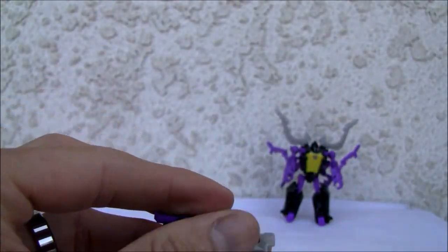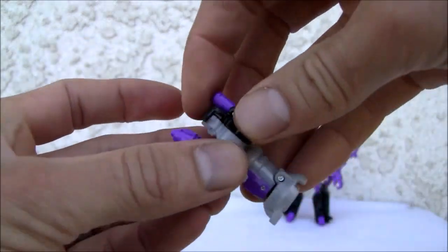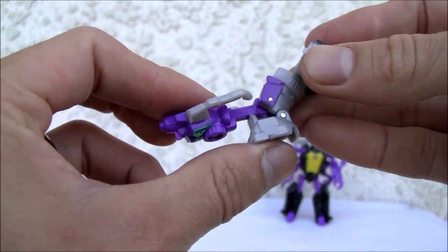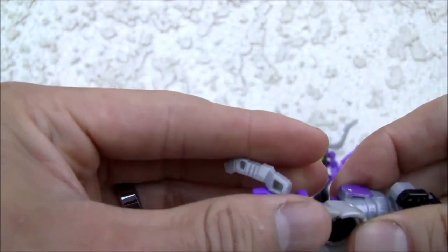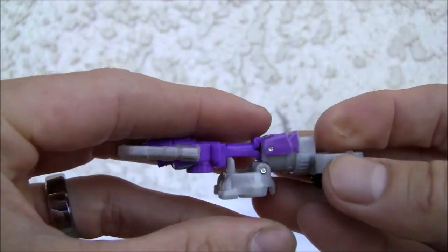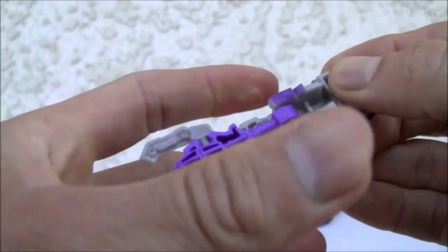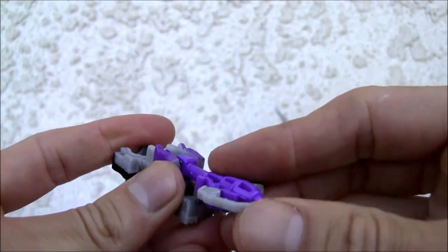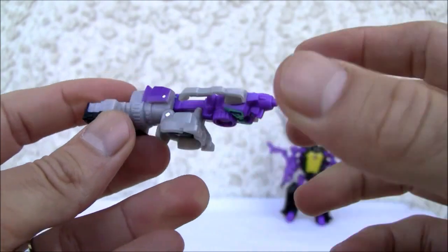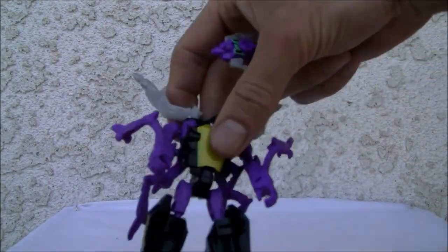There's also an alternate mode — camera mode. And of course the Target Master mode, which basically he just pops out like so. If you want to move the arms forward, just put the little tab down and he can become a weapon. It's up to you if you want to put the arms out. He's pretty large — almost the size of Scrapnel, which is kind of weird to say.